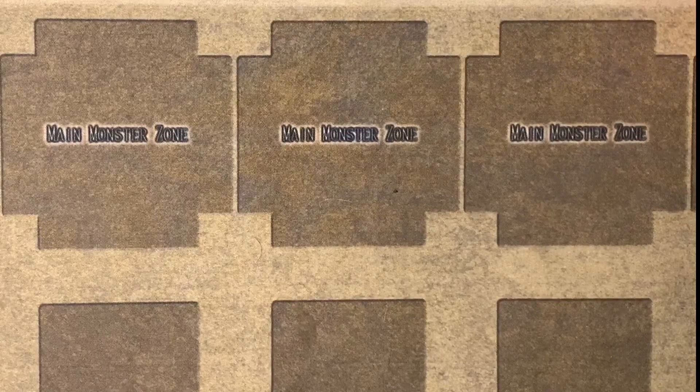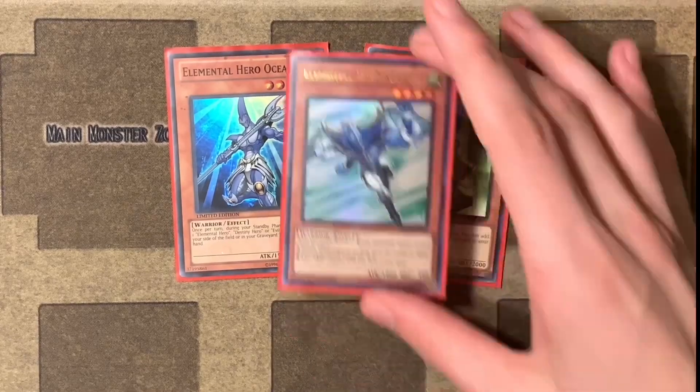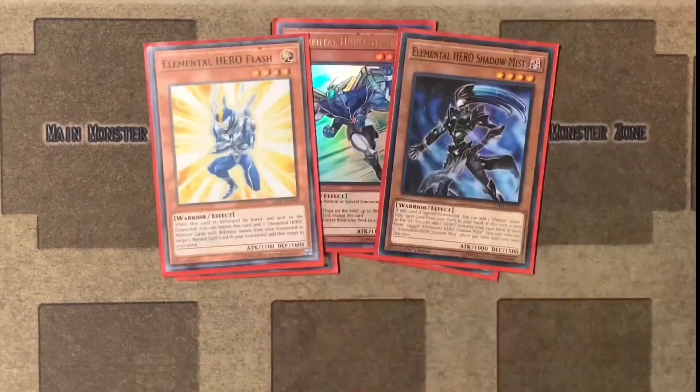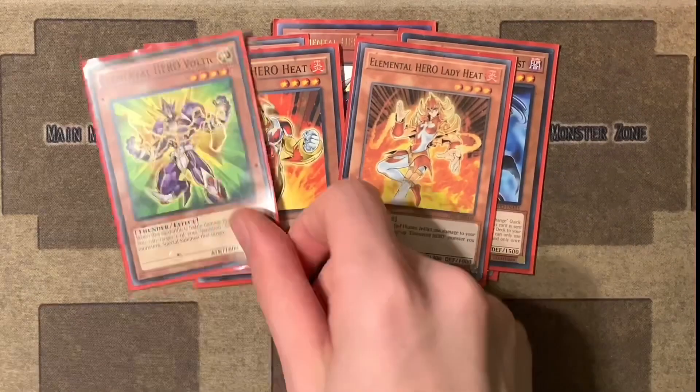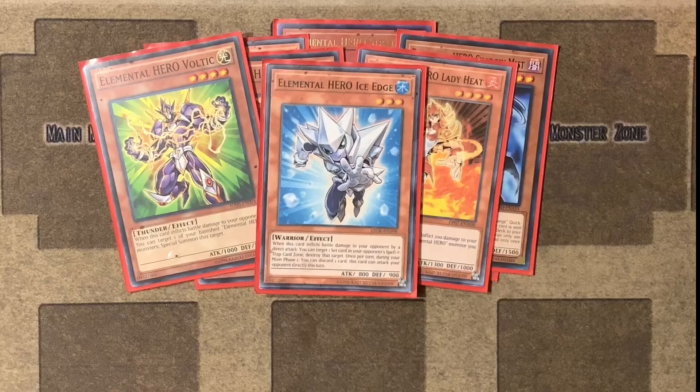On to Jaden's main deck — you're going to notice he plays a lot of the good hero cards. Jaden in the anime plays a lot of the weaker hero cards; Jaden from the manga plays a lot of the better hero cards. So we have one Elemental Hero Ocean, an Elemental Hero Woodsman, one Elemental Hero Stratos, a Shadow Mist, a Flash, a Heat and a Lady Heat, a Voltic, an Ice Edge, and then instead of getting Neospatians, as I said before, he gets Masked Heroes.